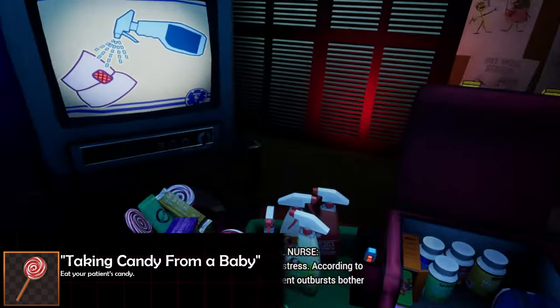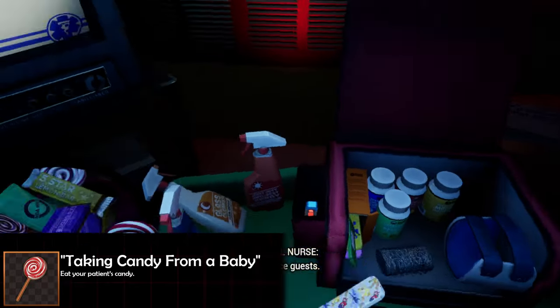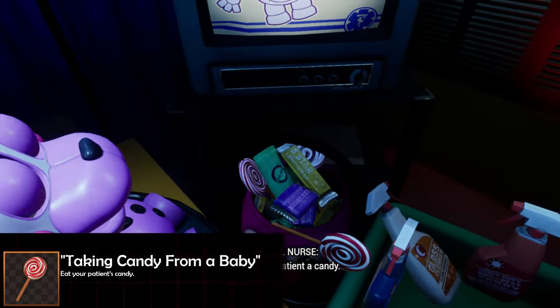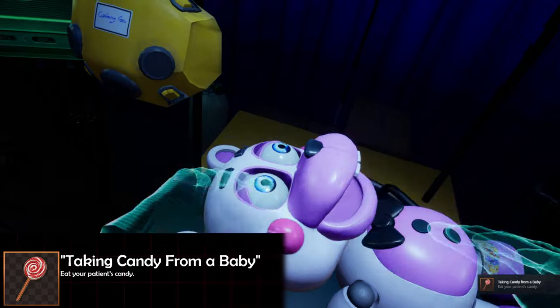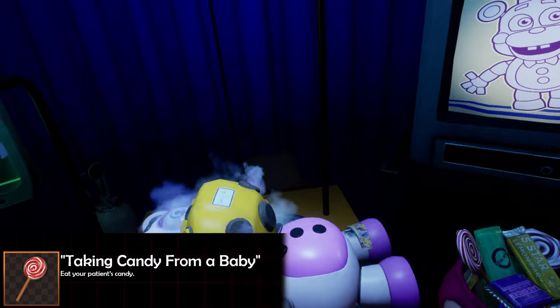Moving on to Staff Only: our first achievement here is 'Taking Candy from a Baby,' which you can get in any of the first aid minigames. After fixing up Helpy three times, when the carnival nurse says to give Helpy a candy, you can actually take one for yourself and eat it. Be warned — Helpy will start crying when you do this, so if you're on some of those harder nights with Lefty or Scrap Baby, definitely have the gas mask ready.